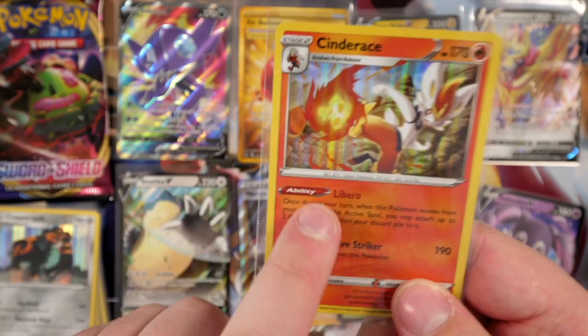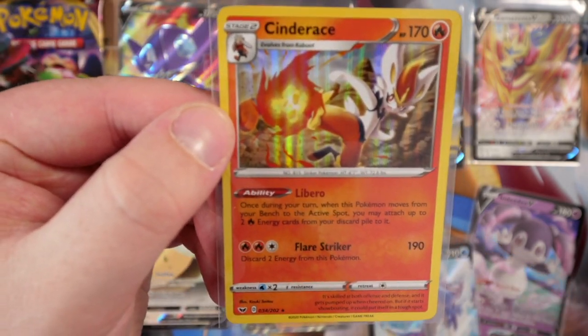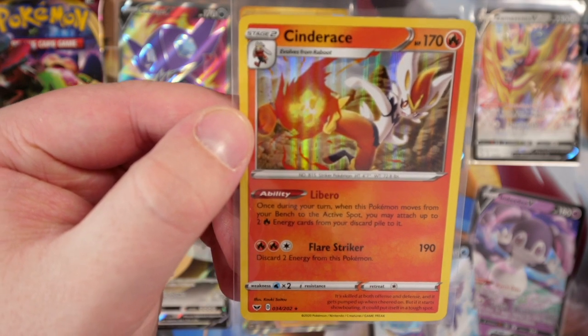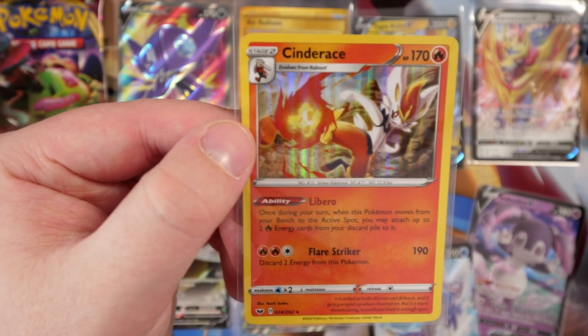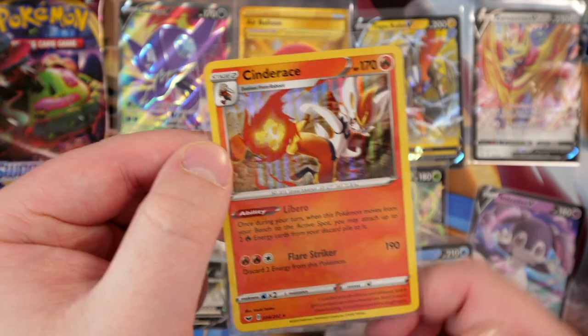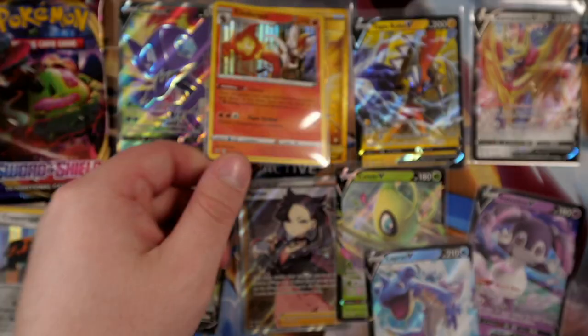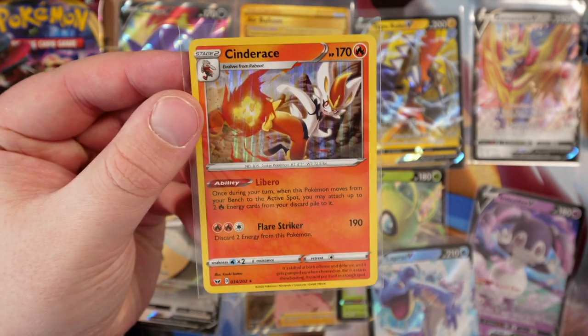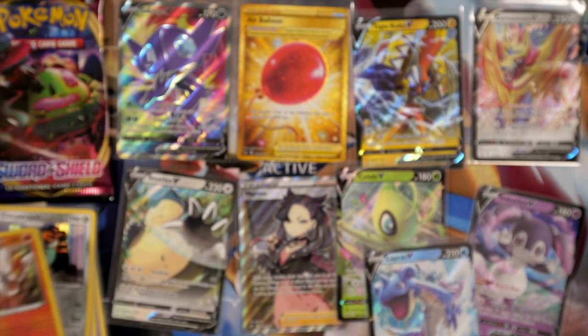Cinderace's Libero ability: once during your turn, when this Pokemon moves from your bench to the active spot, you may attach up to two energy cards from your discard pile to it. Wow — that sounds really good! Then Flare Striker discards two energy. So this one works best when you keep moving it from bench to active, and maybe you can use the Air Balloon with Cinderace to get free retreats. Air Balloon and Cinderace — that would be sick. Two packs remaining!